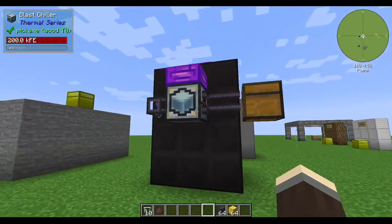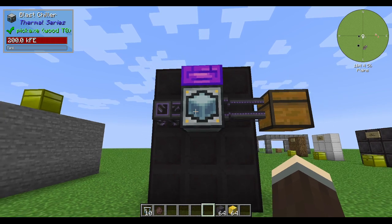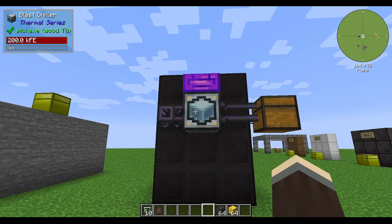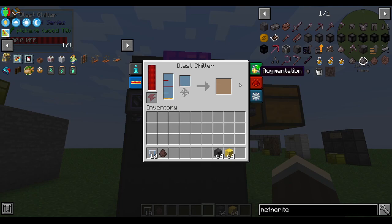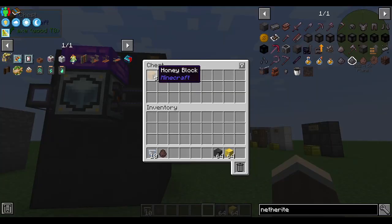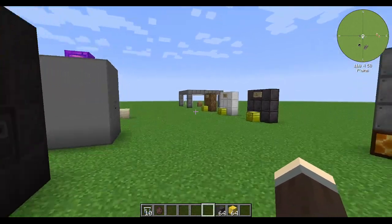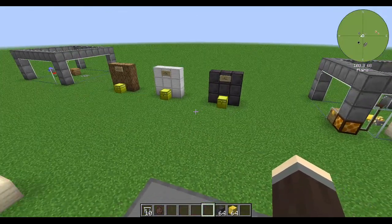Small tip: if you're trying to deal with honey runoff — if you have a lot of bees producing a lot of honeycombs and you don't want to use the bottle method to turn honey into honey blocks — pipe out of your centrifuge into a blast chiller from the Thermal series. That will turn it into liquid honey, freeze it using power, and spit out honey blocks. It makes it very easy. That's really all there is to bees — hope you found this useful. Cheers!